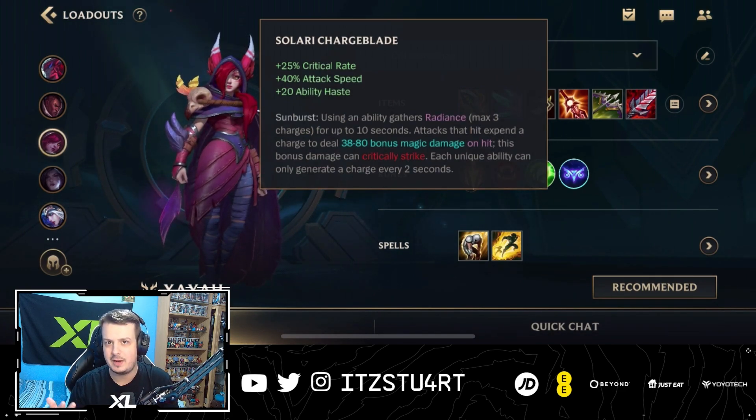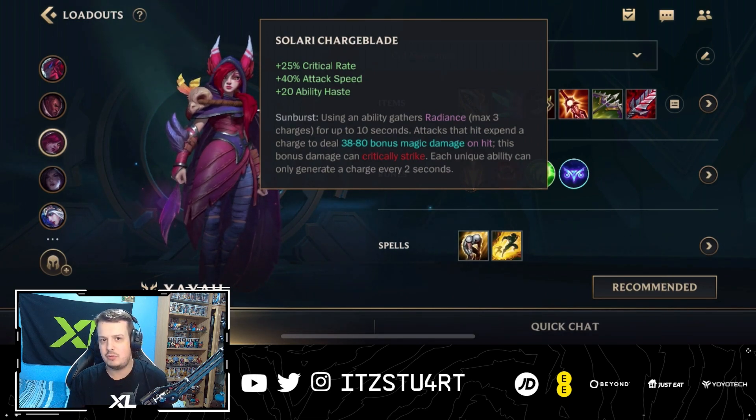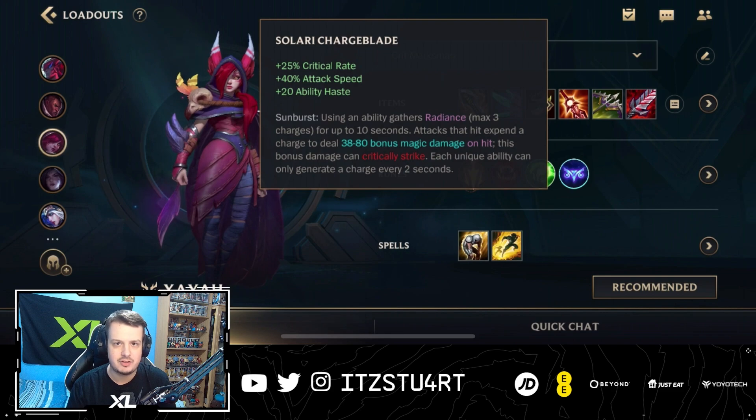Solari Charge Blade got a pretty big buff in the most recent patch. It now has 40% attack speed, and it now gives 20 ability haste. You still have the 25% crit rate in there as well. And the passive is not too bad on Xayah. It works quite well with Navori Quick Blades, because Navori Quick Blades — when you crit — it reduces your non-ultimate cooldowns. And with Solari Charge Blade, every single time you use an ability, your next auto-attack will deal bonus magic damage. And this also can affect it being a critical strike.